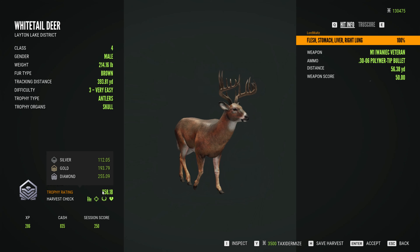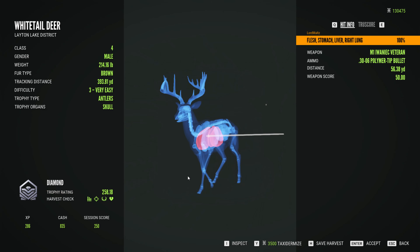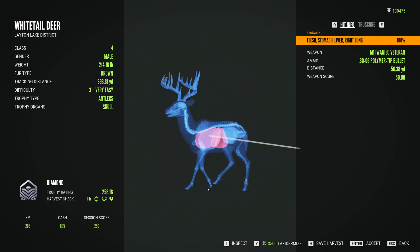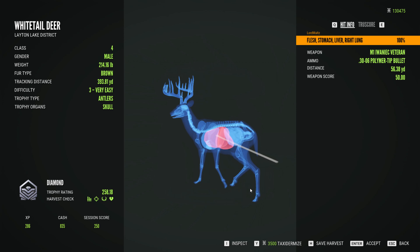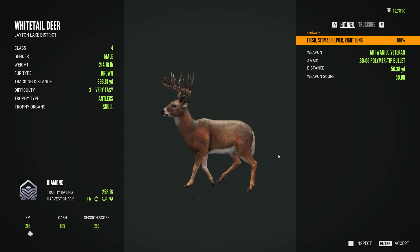Diamond threshold is 255.09, he was 258.18. And there is our shot on our whitetail. Very nice. Good thing I switched to the poly rounds. Oh man, that's a tagster, man. Wow.